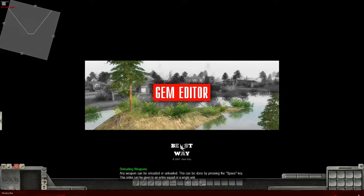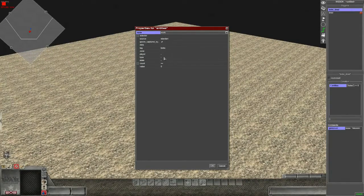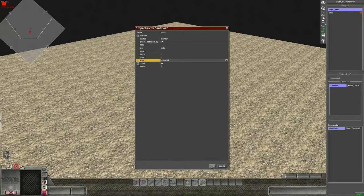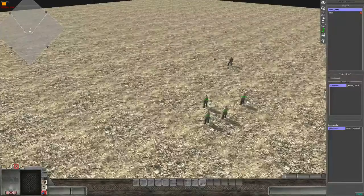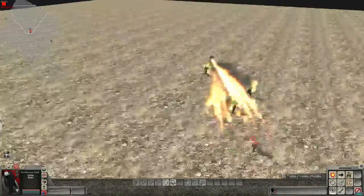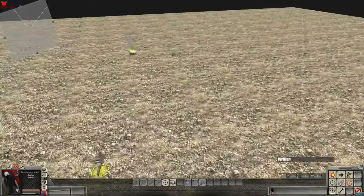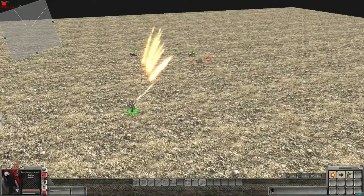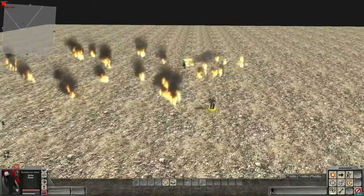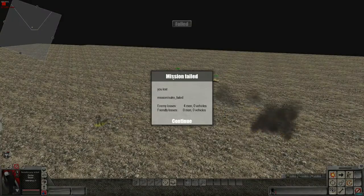Okay, here's something I forgot — in the condition, we need to make sure that when there's zero of them that aren't dead, the condition fires. Try that again. One of them got away — only had a rifle, lucky guy — and there we go, mission failed: you lost.